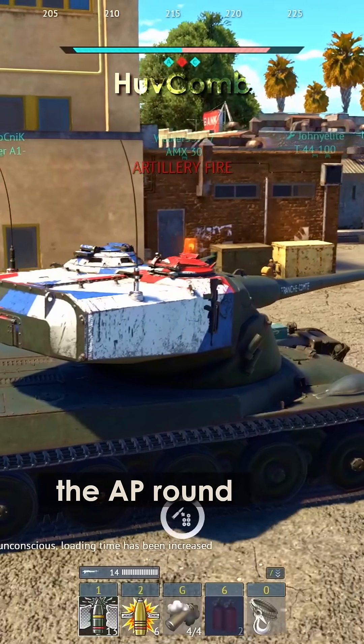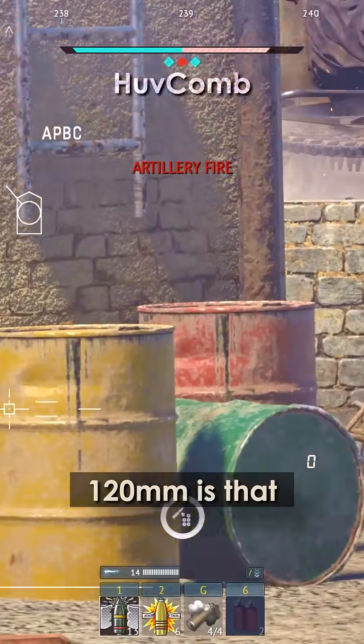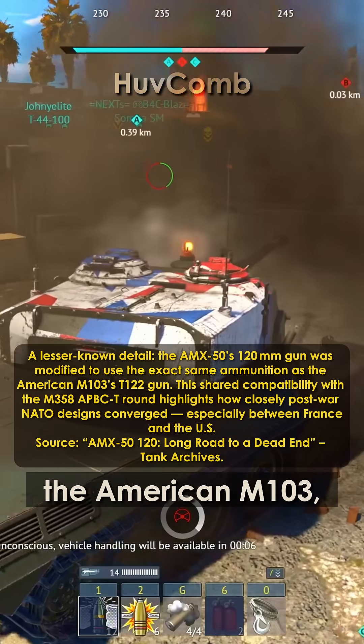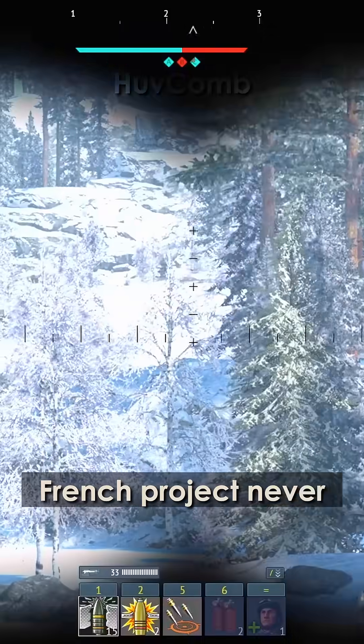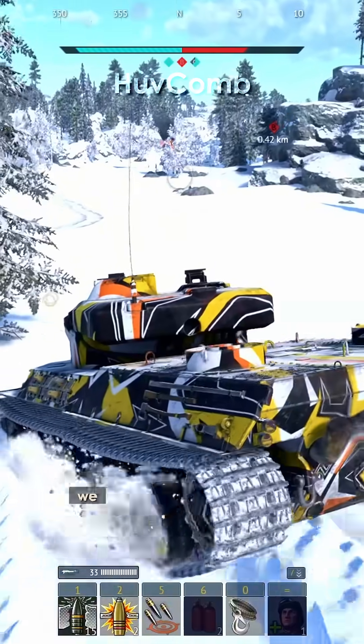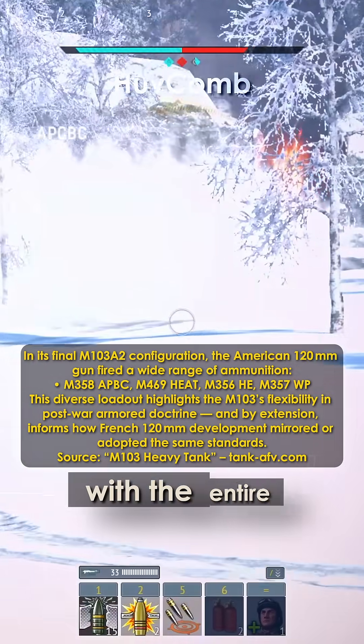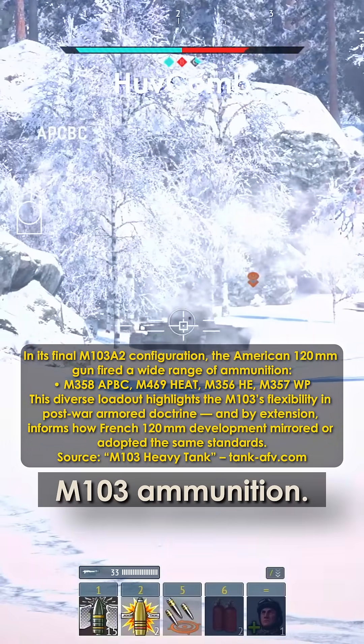A cool curiosity about the AP round used by the French 120mm is that it's the same round fired by the American M103. But since the French project never progressed beyond prototypes, we can't confirm whether their 120mm gun would have been fully compatible with the entire family of M103 ammunition.